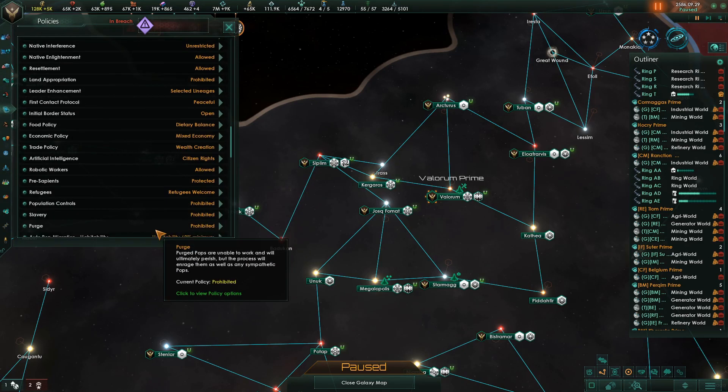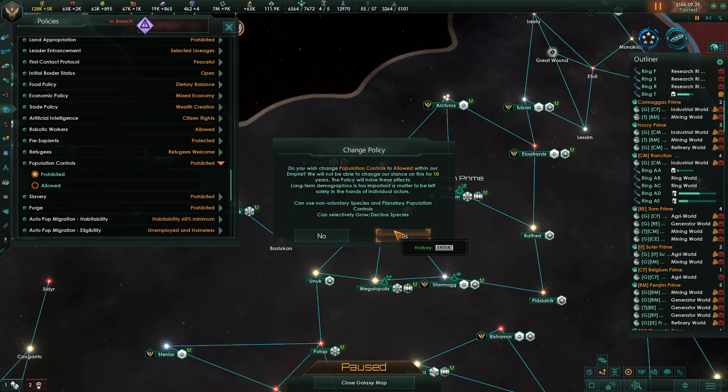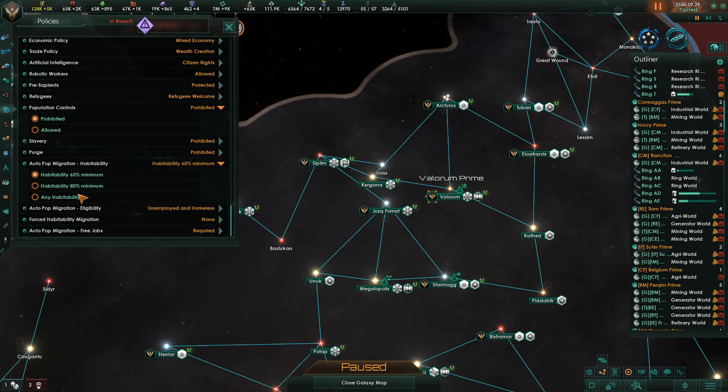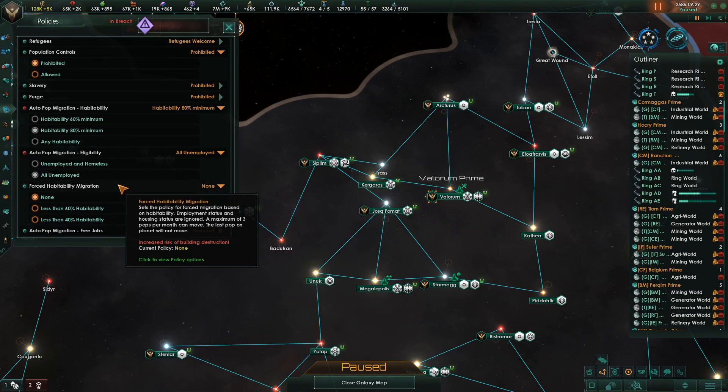There are decisions, and there should be policies. Let's see about that. Population controls — can use long-term demographic, can selectively grow declined species. I definitely want that. Auto pop migration — habitability. Any habitability would be fine, because most of our planets are going to be Gaia worlds. Habitability above 80%. Unemployed and homeless — all unemployed. I would like all unemployed, yes please.